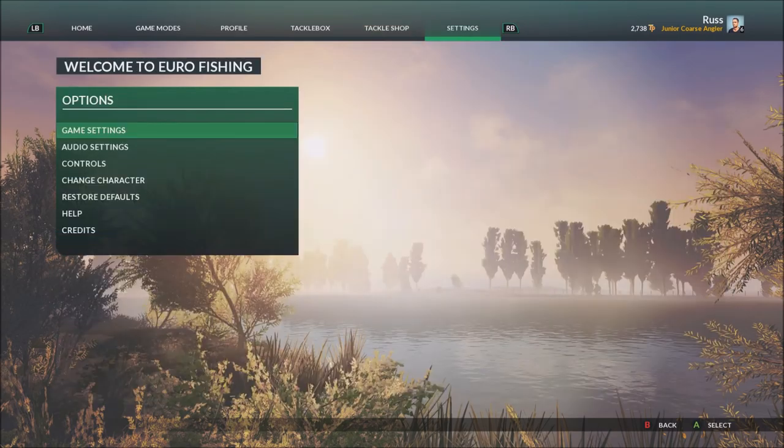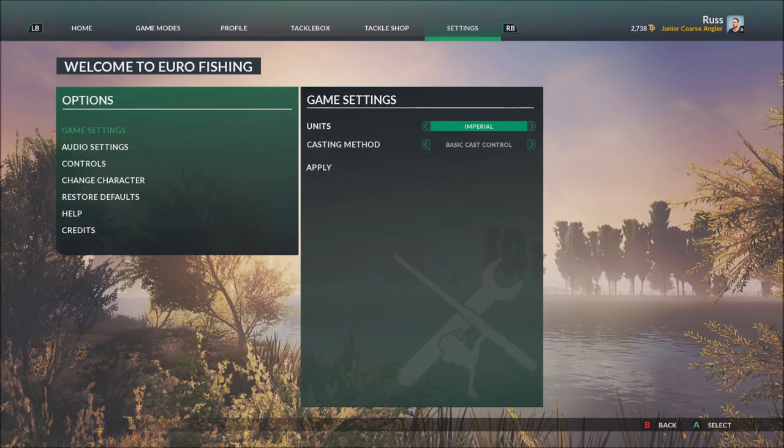In settings the main important option is the casting method. There are two: total cast control, which is really difficult to master, and basic cast control. It's ideal if you're new to these sorts of games to stick with basic cast control to start with and get used to the game, then maybe move up to total cast control if you want to.